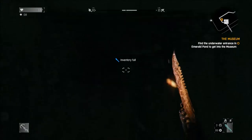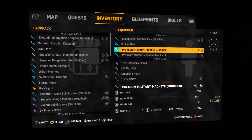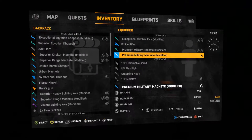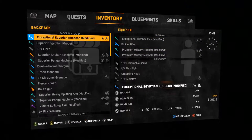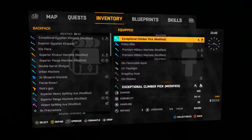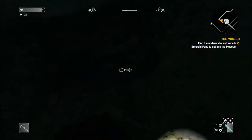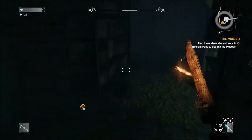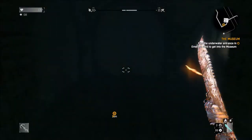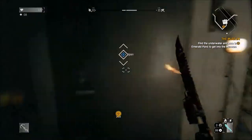Oh yes! What do we have? What do we have? Oh! Seventy-four. It's beautiful. This can go. Superior Kukri Machete — which is just so full of tastiness.